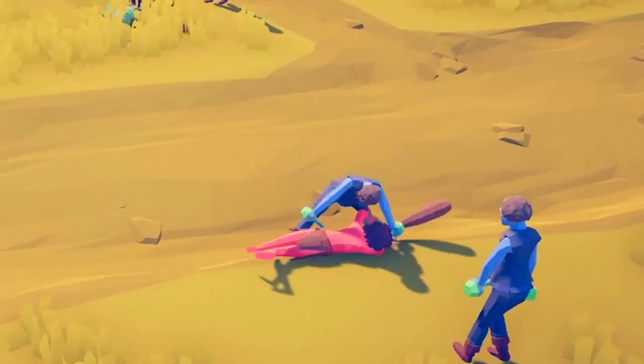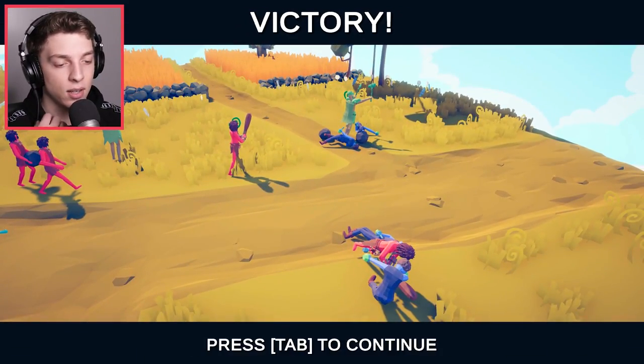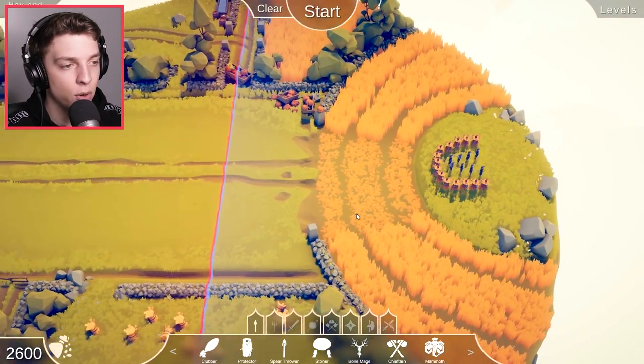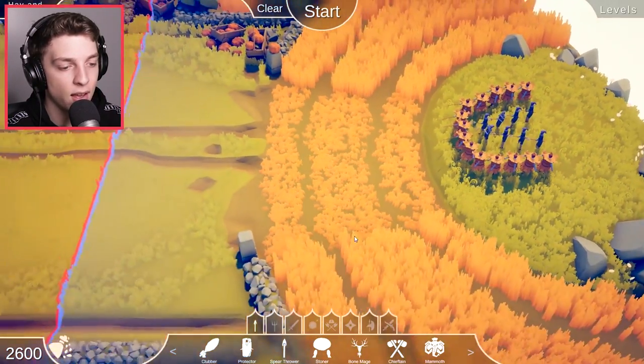They keep going — one hit — okay, we might actually have this. I didn't actually think we would. Good job. Now we're not on the bridge map anymore. Looks like a very defensive hay bale army with some peasants inside.